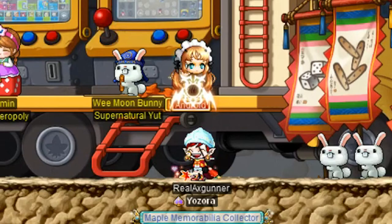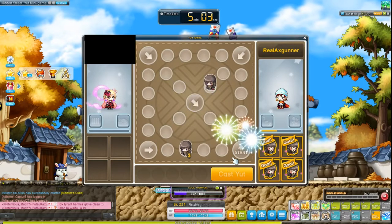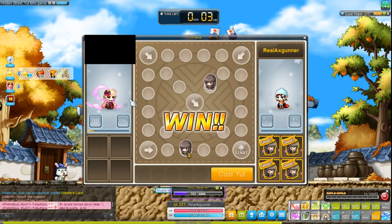Yo, what's good? It's Axe Gunner, and in the minigame station there's a game that's both easy and complicated to play. It's called Yut. Today I'll be explaining the basics of Yut and sharing some tips on increasing your odds of winning. So let's get to it.